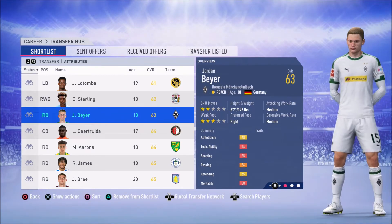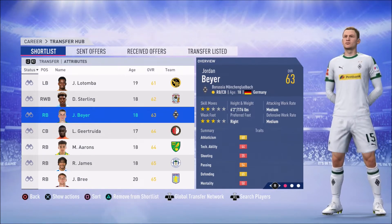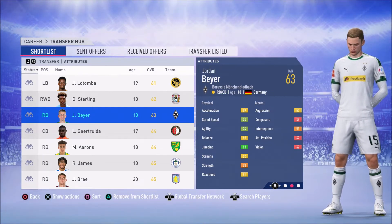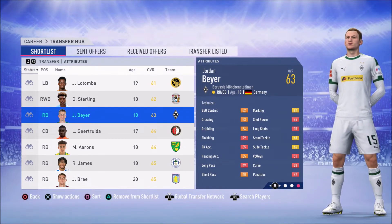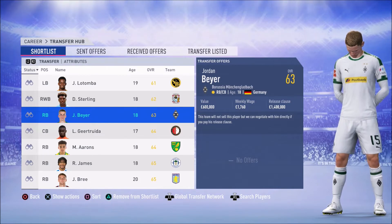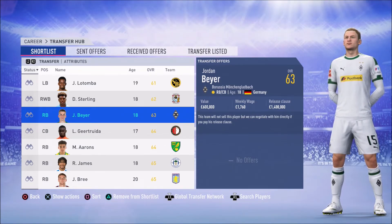Next up we have Jordan Bayer from Borussia Mönchengladbach. He has a current ability of 63 and a potential of 80. 2 star skill moves, 3 star weak foot. He looks like a good player with a lot of green stats. His jumping of 83 is very good, and decent sprint speed and agility as well. He might be better suited as a centre back rather than a right back, but he can play both positions. Standing tackle of 68, slide tackle of 66 — I think he might be better suited to a centre back role. On my save file he's only available if you're willing to pay his £1.4 million release clause, which is a lot of money. Unless you've done a financial takeover, it's worth putting him in your shortlist to see if that changes — it sometimes does even by the end of the transfer window or in January. So keep an eye on him, but I don't think he is your best option.